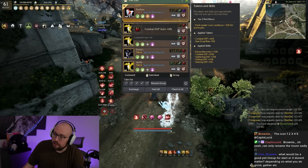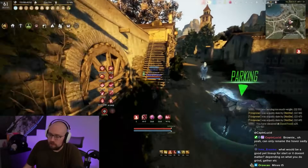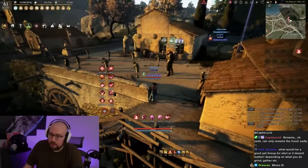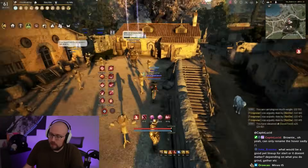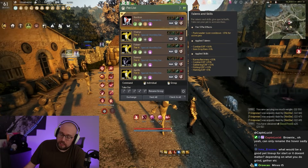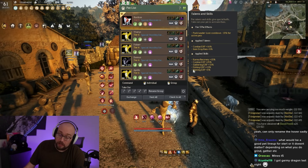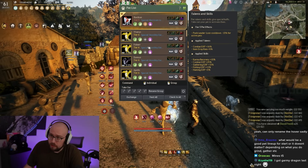My dragons all have combat EXP on them. I really like combat EXP because if you're sitting on a training dummy overnight with combat books — something a lot of new and mid-tier players do — the combat EXP absolutely helps you. Skill EXP does not stack when you're on the dummy, but combat EXP does.